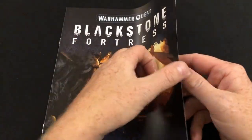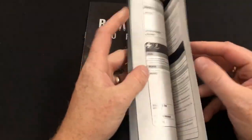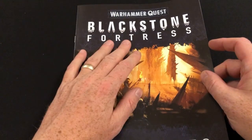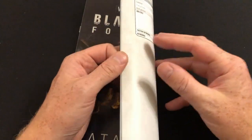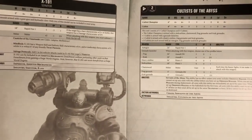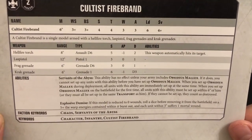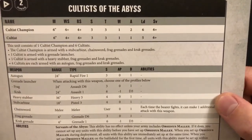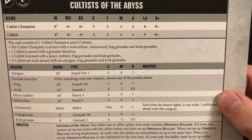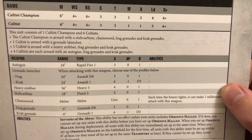Then we have datasheets for using your new cultists and heroes in 40K. Between these, the Traitor Command expansion, and the Traitor Guardsmen in the base game, I've got quite an interesting little attack force of Chaos renegades. The cultists have the Servants of the Abyss faction keywords, same as the guys from the base game - autoguns, grenade launchers, heavy stubbers, stub carbines, chainswords, frag and krak grenades, and bad attitudes.